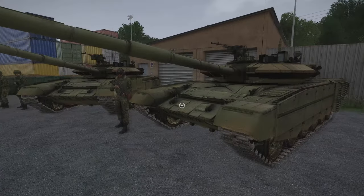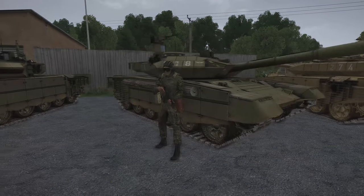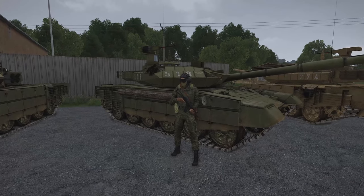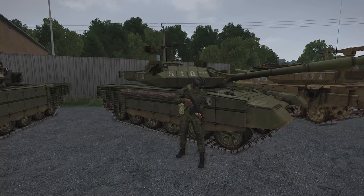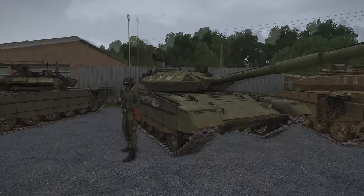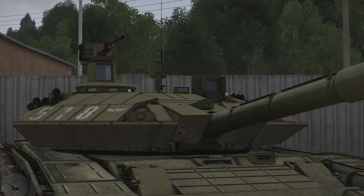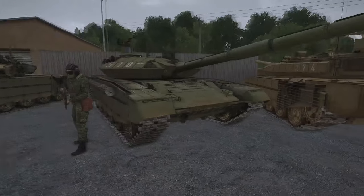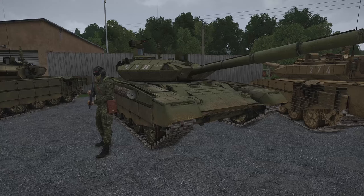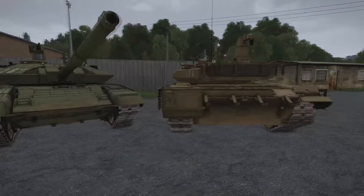However, the T-90 isn't done there. The most modern version, the T-90 MS or Object 188 SM, has also been added. This version has an even more powerful engine, a new fire control system as you can see by the new optics, hunter-killer optics with independent gunner and commander sights, and new and much stronger reactive armor. All of these awesome new additions to the T-90 were made by Festival. There is also a desert camouflage version available.